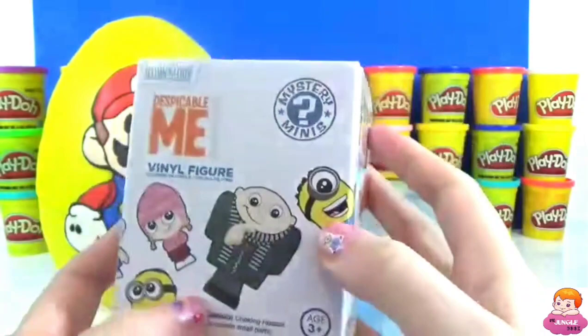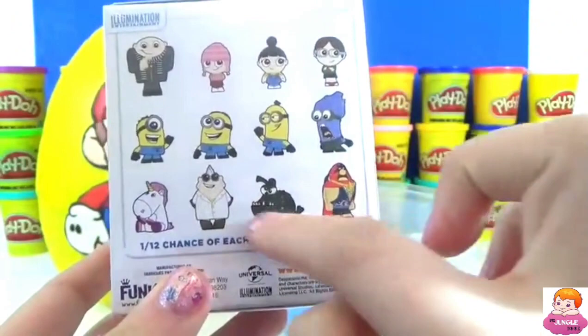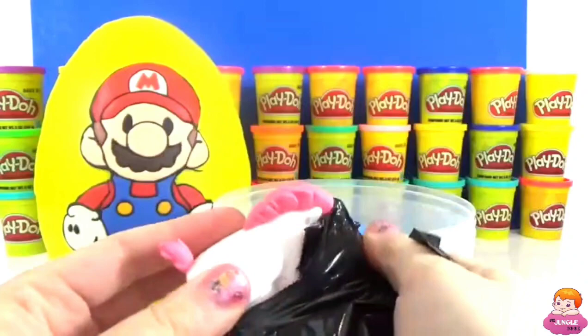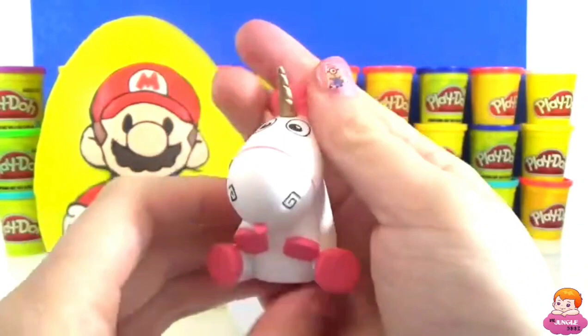This is one of my favorite items — this right here is a blind box and this is the Mystery Mini Despicable Me edition. There are tons of characters that you can collect and I'm of course always hoping for a minion. We didn't get a minion, but look how cute this is — that stuffed animal that one of the little girls has. This is a unicorn, but if you know its name you can always leave me a comment down below.